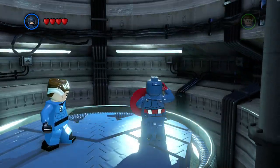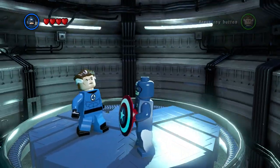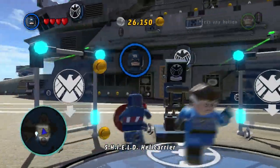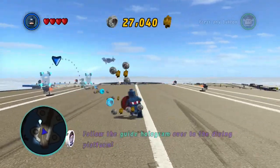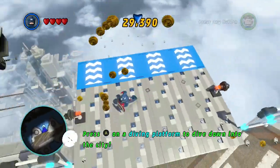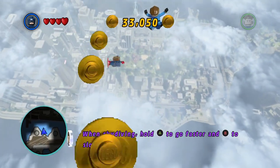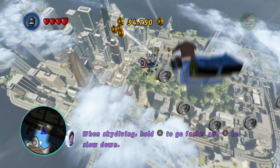Stretch that neck. Come on then, let's get out of here. There we go - let's collect these studs. Let's go. Press on the diving platform. Here we go then! Hold A to go faster and B to slow down. Okay. Where are we going? Probably going this way.